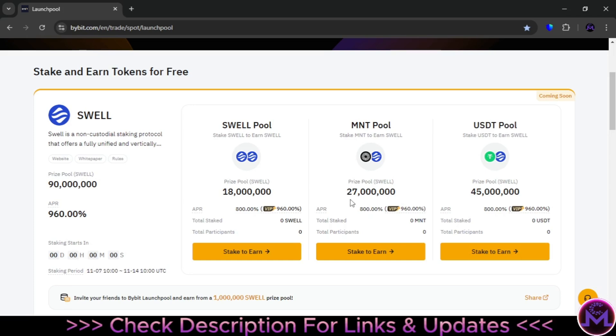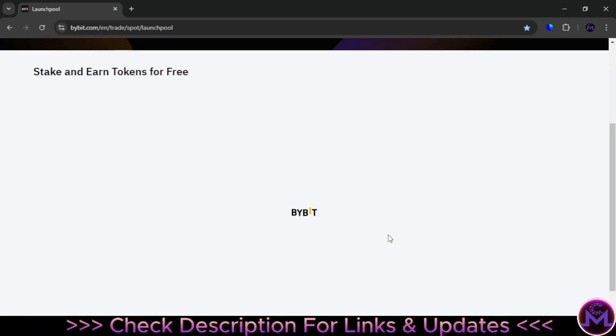There is a formula to calculate how much you can earn — the more you stake, the more you earn. The token we're earning today is Swell. I usually participate with MNT. Entering this pool is 100% free, and everything you stake you can withdraw at any time without any fees — this is just extra earnings. You can see the participant counts updating here; let me refresh to show you that people are already entering this pool.